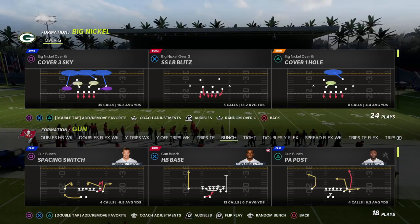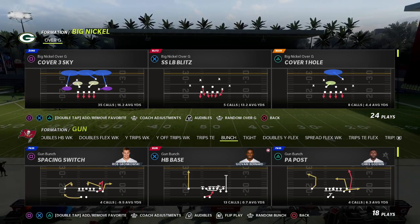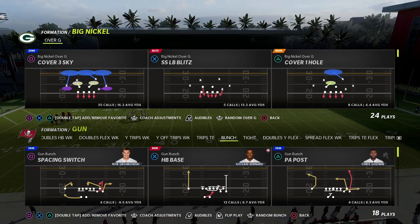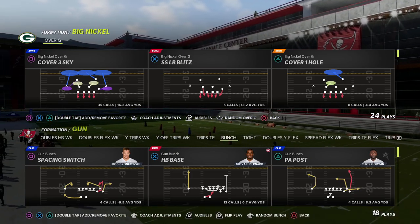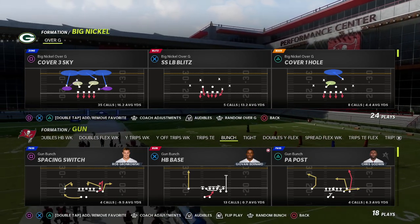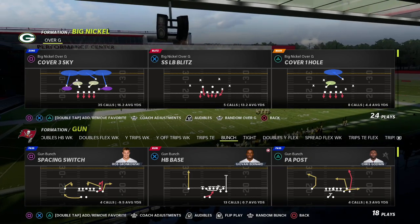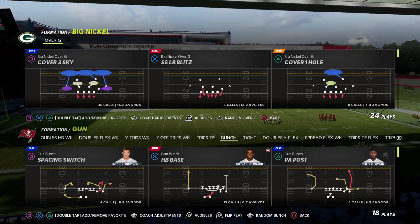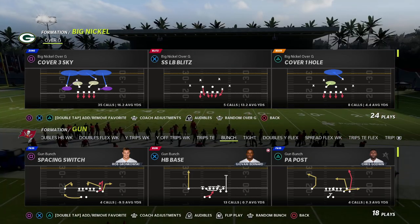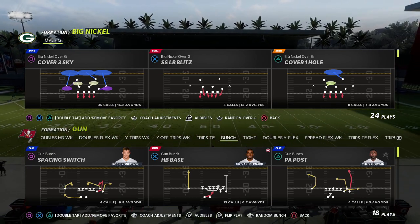I think this is one of the top blitzes because of the disengage concept attached to it, the coverage principles you can do from it, all of the other things encompassed into this formation. We're going to have probably one, potentially two people coming free at the quarterback every single time. This blitz is incredible against escape artists, really good against post-ups, and really good against people that aren't running escape artists. This has been my favorite and my go-to defense against gun bunch, and I've had a ton of success with it.